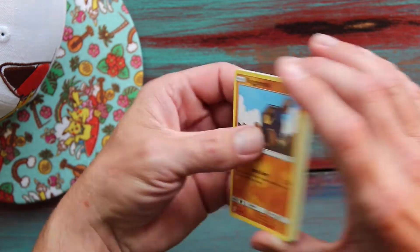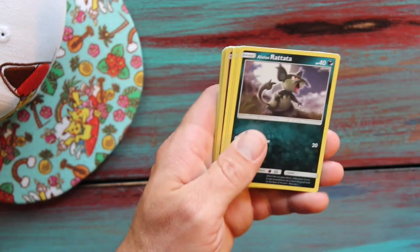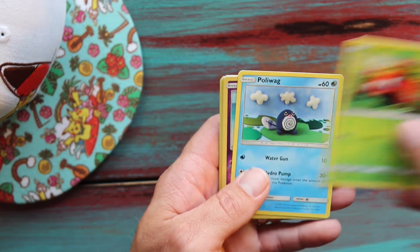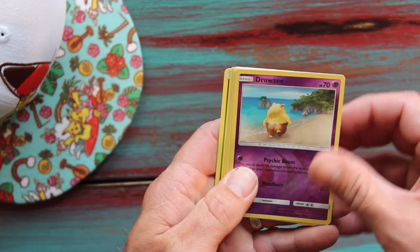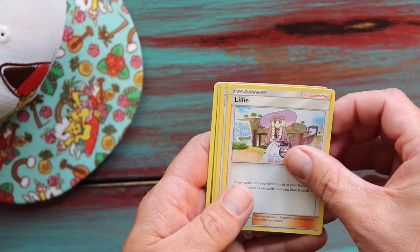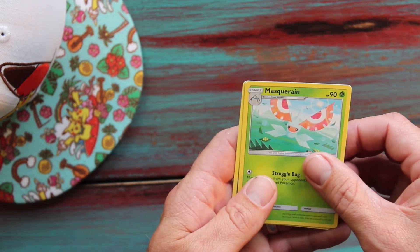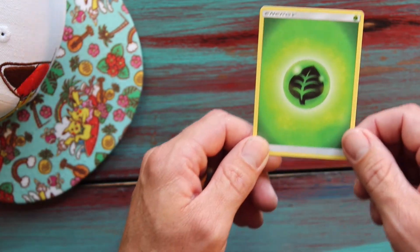So we're looking for Gumshoos. We've got a Rock'n'Rolla, another Alolan Rattata, Chin Chow, a Paras, Poliwag, a Reverse Holo of a Drowzee, Spinda, Lily, Herdier - one of my favorite Pokemon - Masquerain, and a Grass-type Energy card.